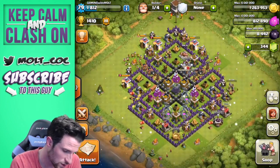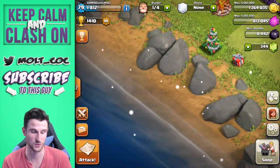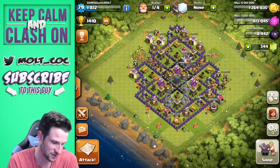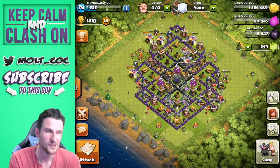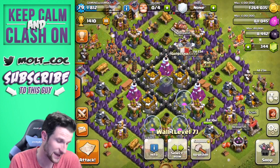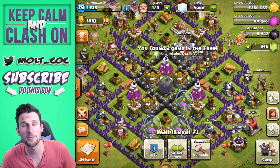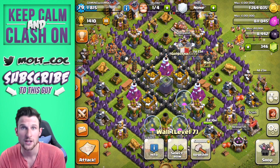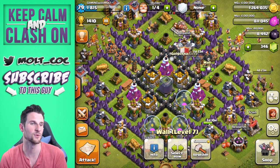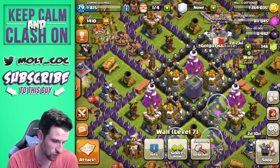Now we're going to come back here and upgrade some walls. I really want another Christmas tree — I have one on all of my accounts, and I feel like all of them have the present in the exact same place. I have four Christmas trees on this one. Sadly, I cannot upgrade walls with Elixir anymore since the new update. They did upgrade our Elixir and gold pumps, which is why they got rid of Elixir for walls. I know it's kind of sad — you get it back in Town Hall 9 and 10.